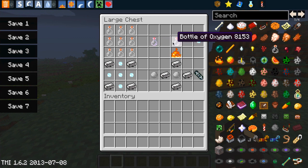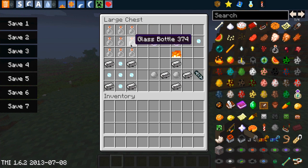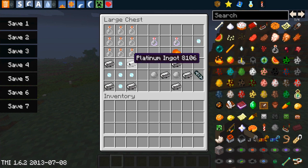What you do with that bottle of oxygen is you heat it up in a furnace. Basically you furnace the bottle of oxygen, and what you get from that is one micro oxygen cell. There are a few steps to this, and you do need quite a few things in order to get it, but it's the only way you're going to take this guy down. So once you've got your nine glass bottles, you've got your bottle of oxygen — put the bottle of oxygen in the furnace, and you get yourself the micro oxygen cell.